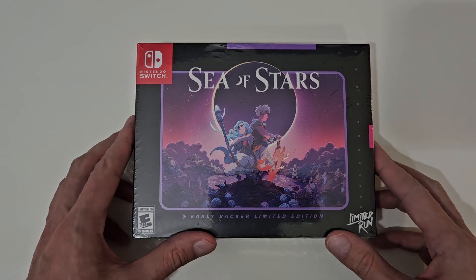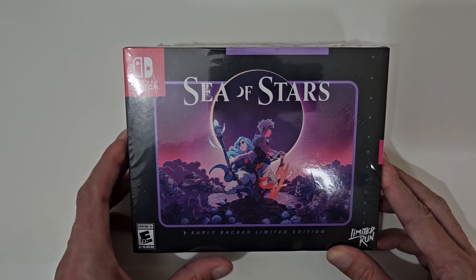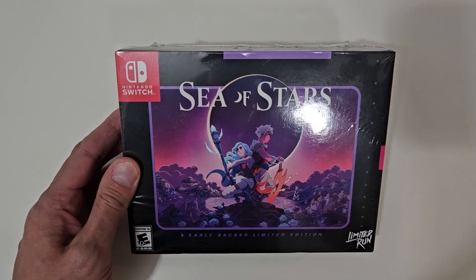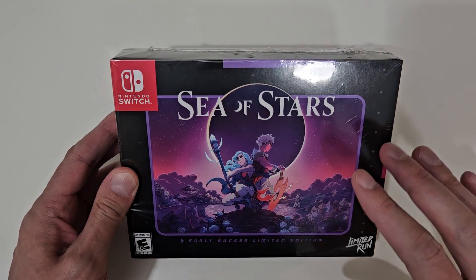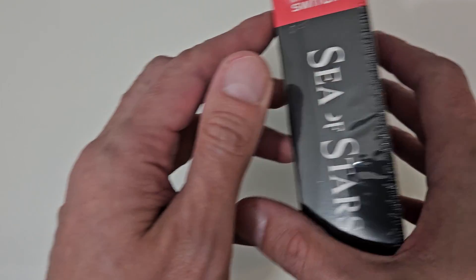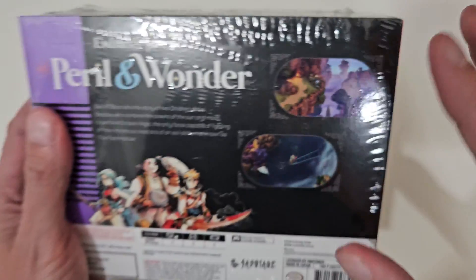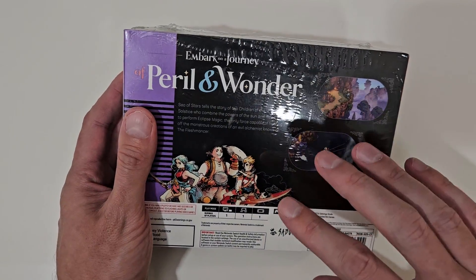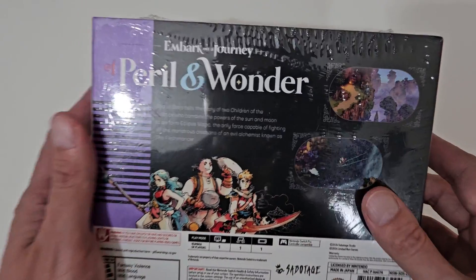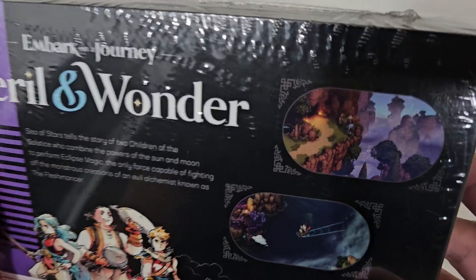Alright, hello everyone, it's Silver Kyle, and today we are going to be taking a look at the Sea of Stars Early Backer Limited Edition by Limited Run. This is something that as soon as it was announced, I wanted a physical copy of this, because this is a throwback to the Super Nintendo era of turn-based RPGs. Usually I don't really like indie games, unless they're RPGs, then there's a chance — and this one, as soon as I saw the first trailer for it, I fell completely in love with it.